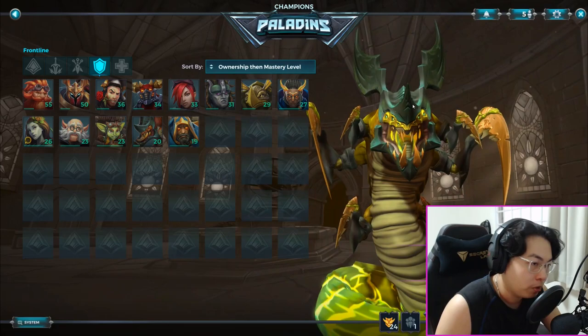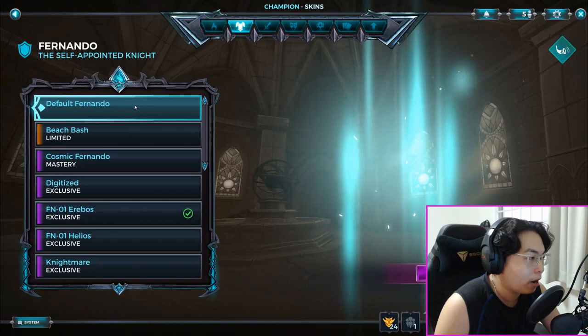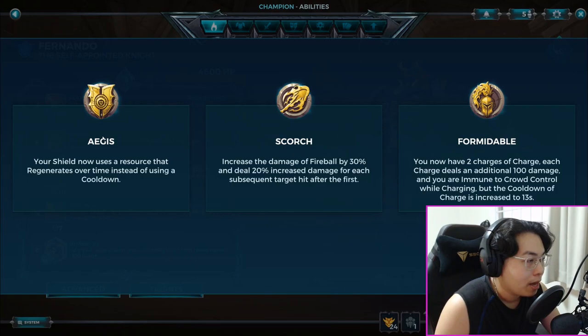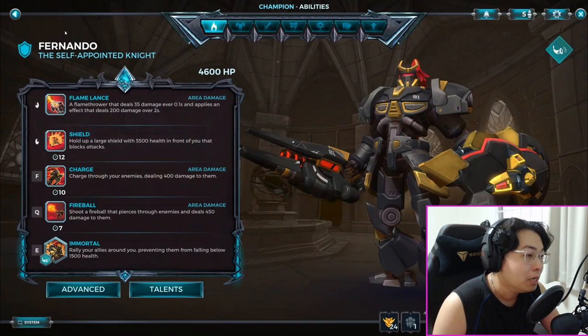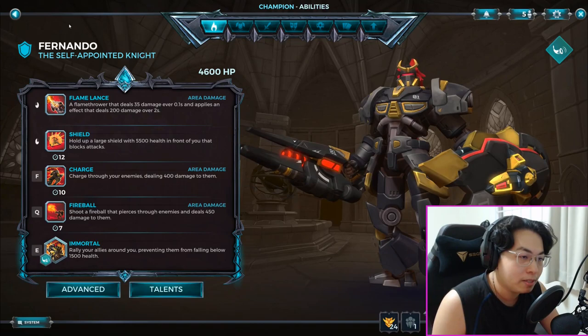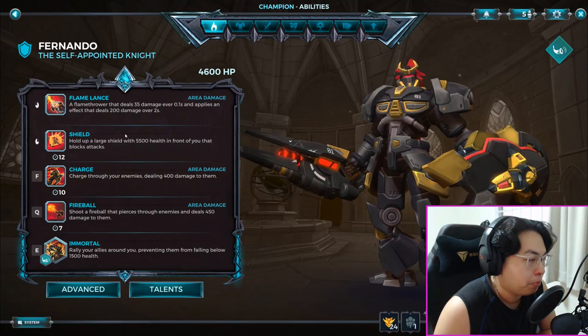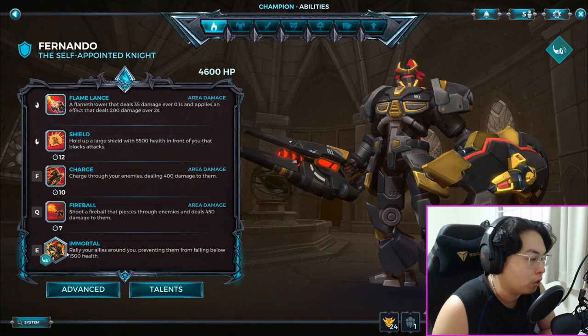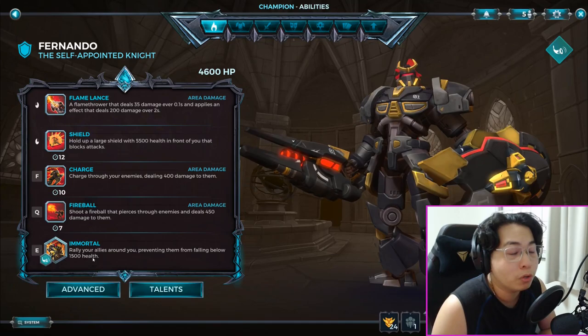The first and most important role is the tank. Fernando is your primary choice. Agus is going to be your friend as a newbie — your shield can be activated as and when you need it, protects your team, and regenerates over time instead of having a cooldown. He's very much like Reinhardt in that he has melee range damage plus a fireball, basically Reinhardt with a flamethrower. His ultimate stops anyone from falling below 1500 health, though he can still be insta-killed by certain abilities.